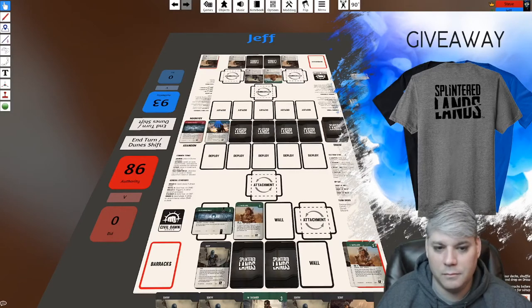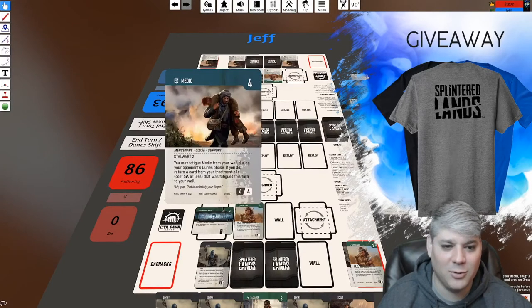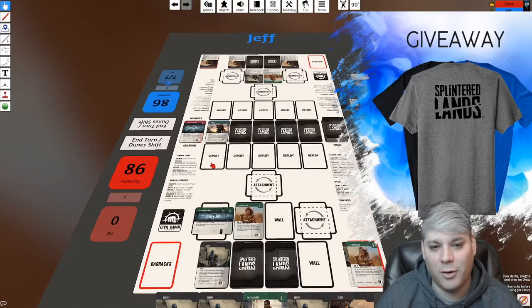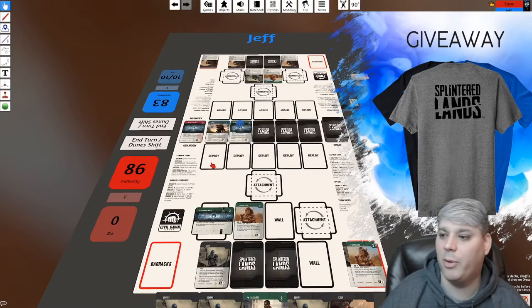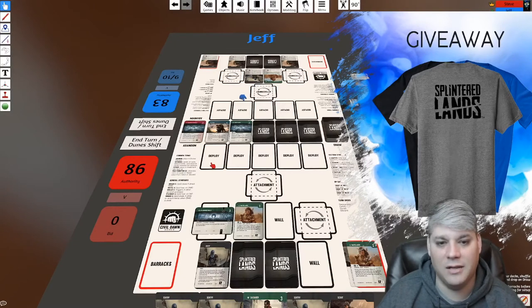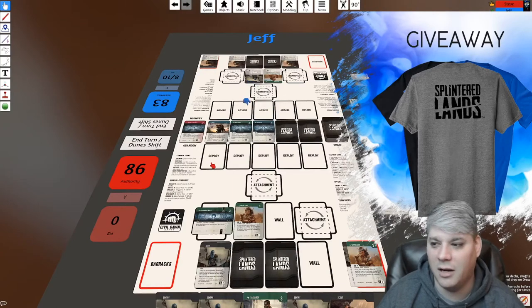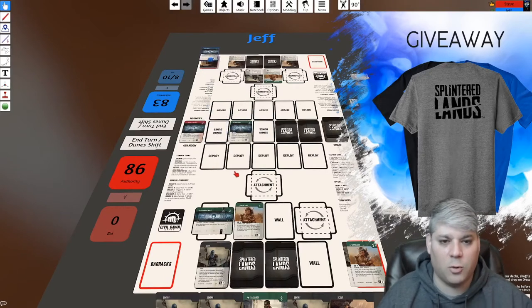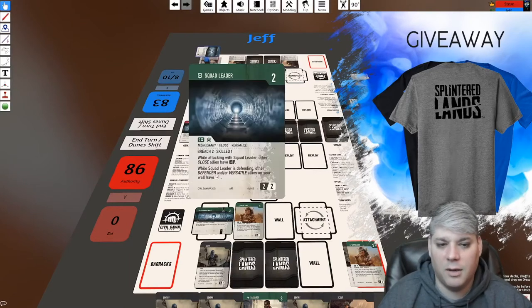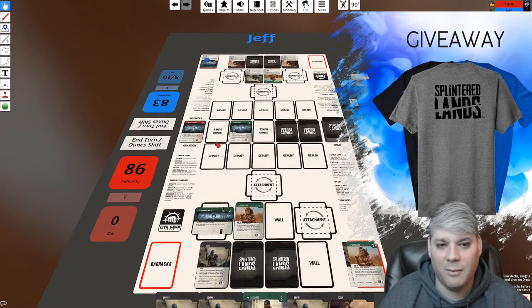Jeff has hit the mid-game — the four-to-five cost range has opened up. Some people like to play go-big-or-go-home; Jeff is absolutely that type, spending 10 to acquire two cards from the center row. We've seen people spend 20 or 30 to try to sweep the whole board, which usually happens once that 80-point threshold is broken.